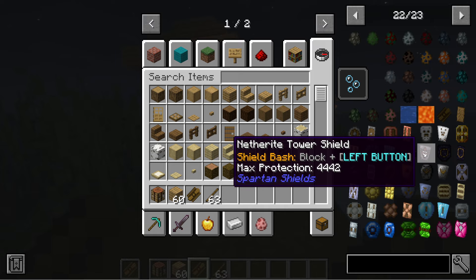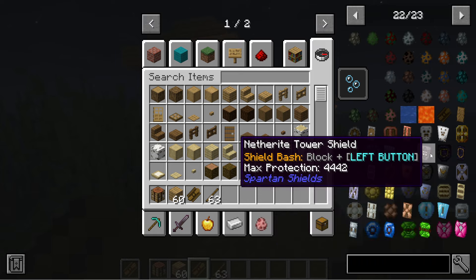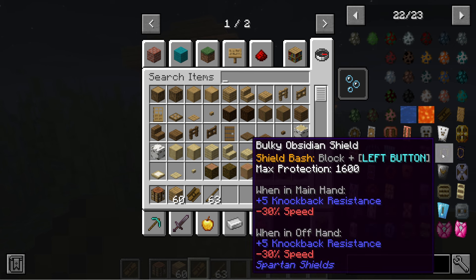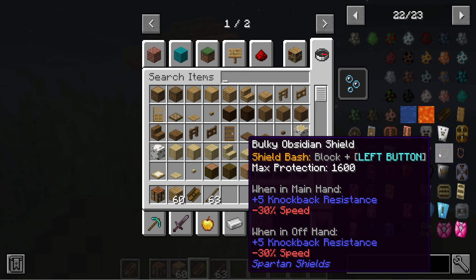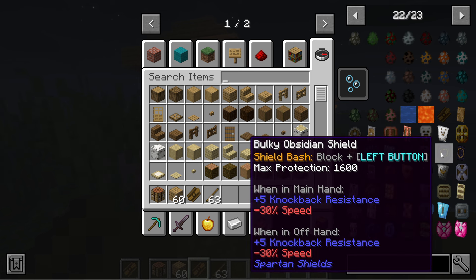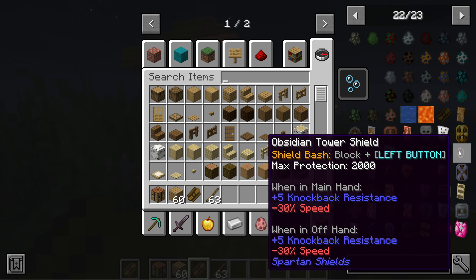The netherite tower shield is 4,442. And then the obsidian shield — so the obsidian one has max protection. We get 1,600 for the bulky obsidian shield, and when in main hand it gives plus 5 knockback resistance but minus 30% speed because it's obviously a bit heavier. When in the offhand it also gives 5 knockback resistance minus. Then the obsidian tower shield is 2,000, same concept with those knockback and speed attributes.